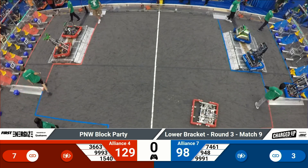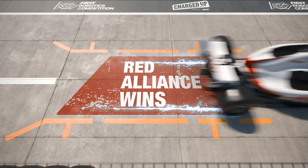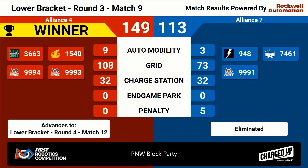Scores are in for match number nine. Moving on in the lower bracket is the red alliance — 149 to 113, your final score. That does mean we say goodbye to alliance number seven in blue: their captain 948 NRG, Newport Robotics Group; 7461 Sushi Squad from Redmond; and 9991 Sushi Squats from Redmond.